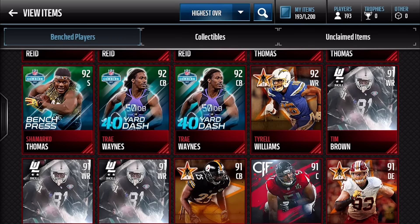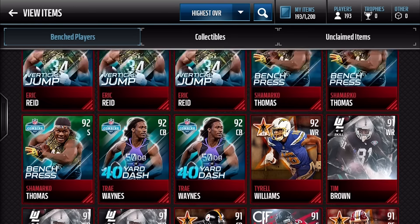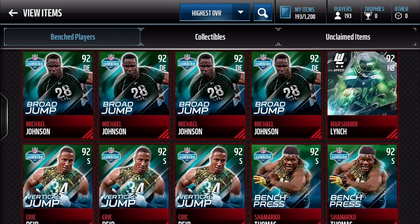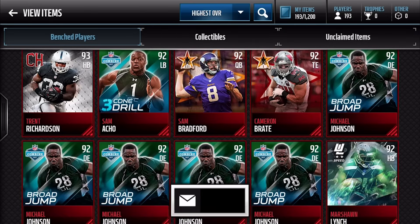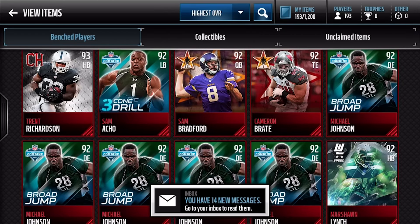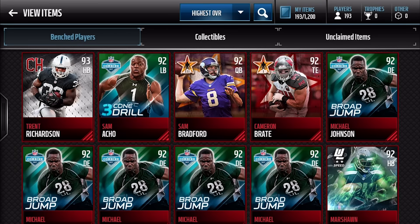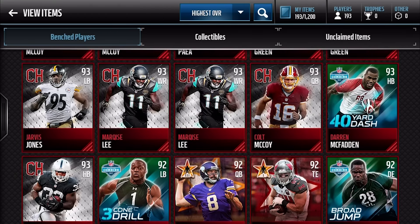92 Tyrell Williams, two 92 Trey Waynes, and three 92 Shemarco Thomas Benchpress Combine Editions, three Eric Reeds, and 92 Marshall Lins — that's good, that's two mil right there. Five Rodger Michael Johnsons, one Cameron Bray, one Sam Bradford, one Sam Osho.